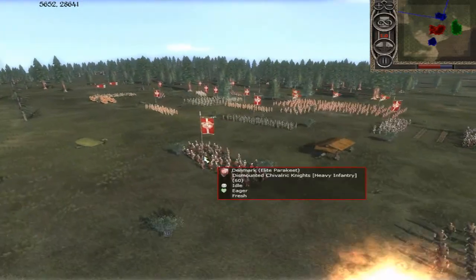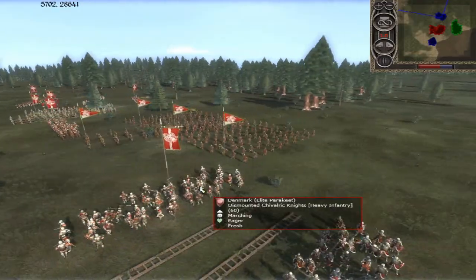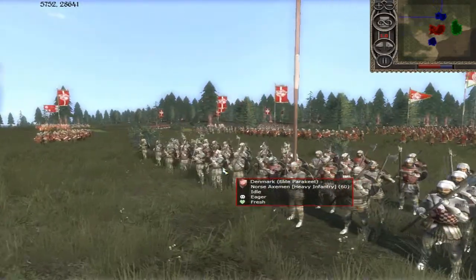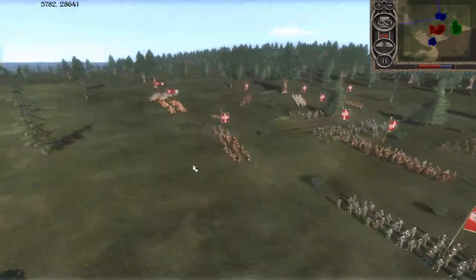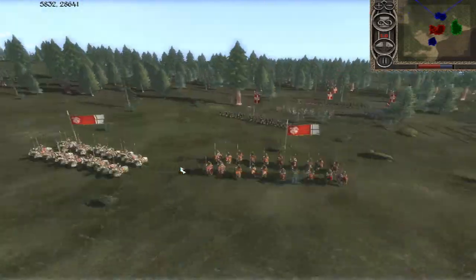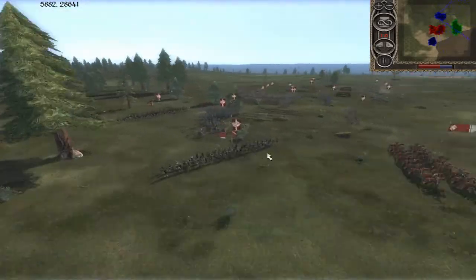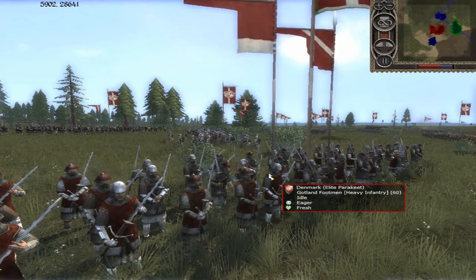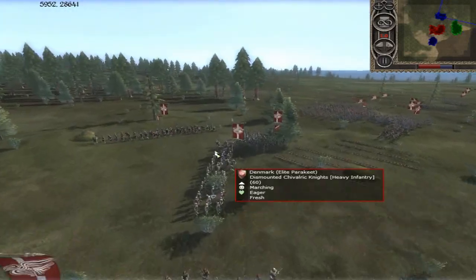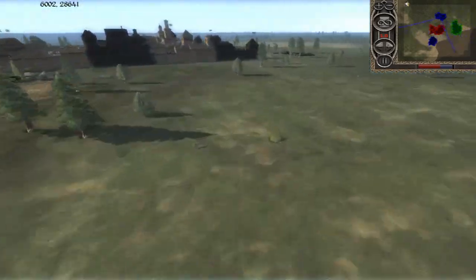Lithuania also has his general's bodyguard and four units of the very elite and powerful Jilteam's Chosen. Denmark has about four units of dismounted feudal knights, a cannon, four units of dismounted Shivrick Knights, four units of crossbowmen, some Norse axemen — very cool looking and very strong because of the fixed bug. He's got two general's bodyguard units — one early and one late — which is an interesting strategy.